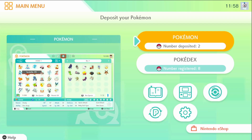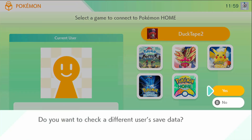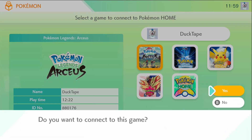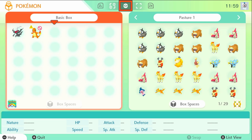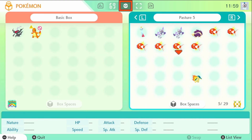Then you want to click Pokemon again after you've come back to the main menu and it'll bring you back to this screen. Click up here and select the user you want to send the Pokemon to, then click the game again. It might move your Pokemon to somewhere else in the box, so keep an eye out for that. On the left side will be your Pokemon Home, and on the right side, this time, it's your other account that you'll be sending it to.